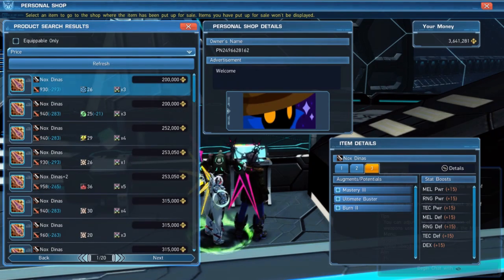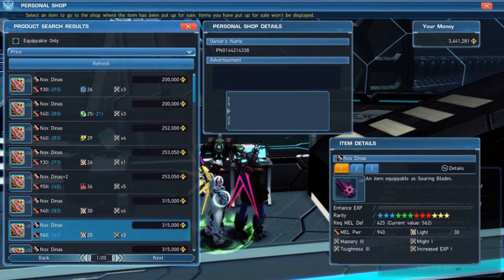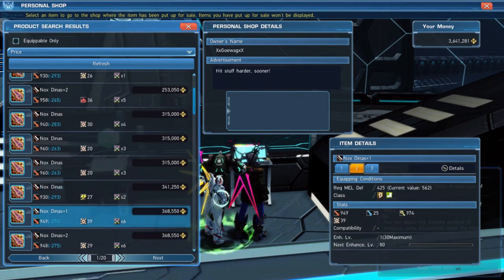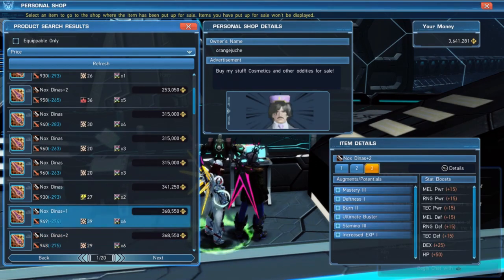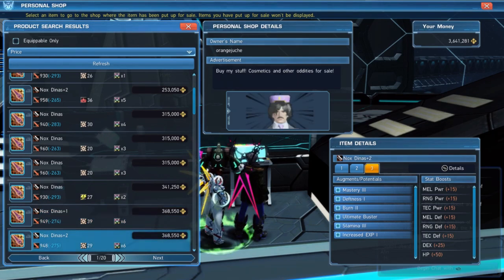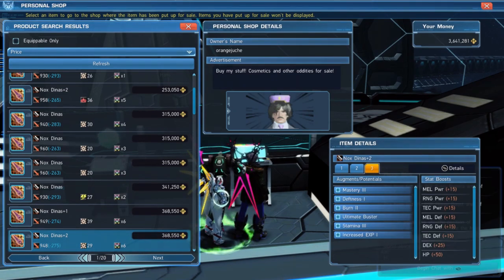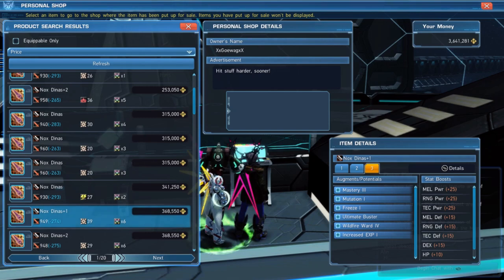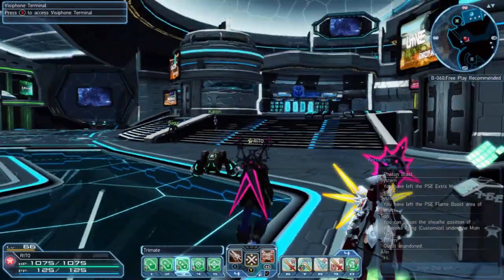For example, this one looks incredible - it has maxed out stats. Comparing two options, I'd say this one is actually much better - you got HP and DEX. That's how I actually got my weapon when I was a newbie.